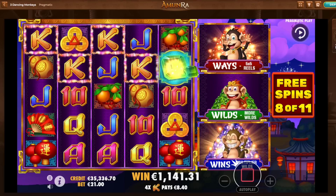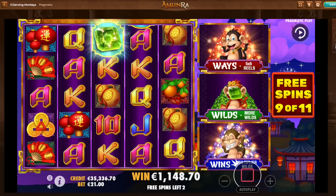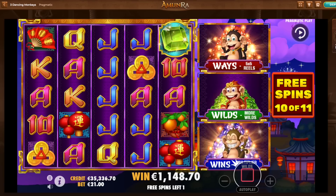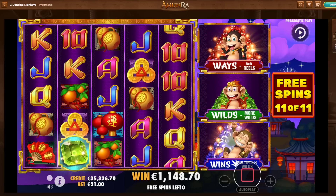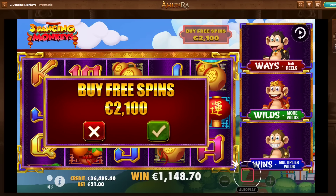Multiplier wilds. Three more spins to go. That's not it. Last spin already. Firework maybe. No, that's a first bad bonus. 1,100 euro there. Not a great one, this Three Dancing Monkeys. Let me quickly check — 12,077 max win. That's pretty huge, actually.